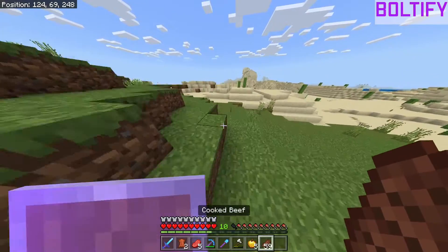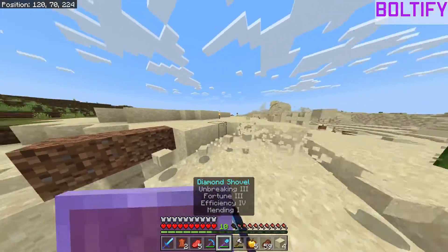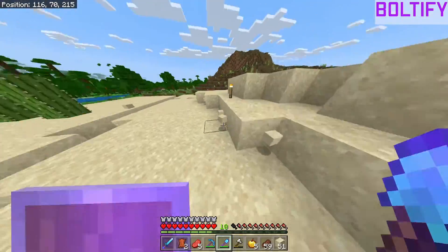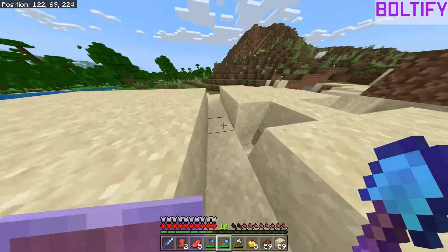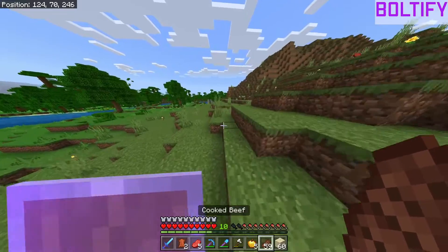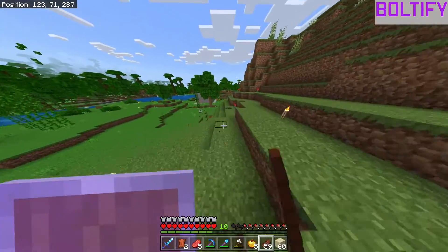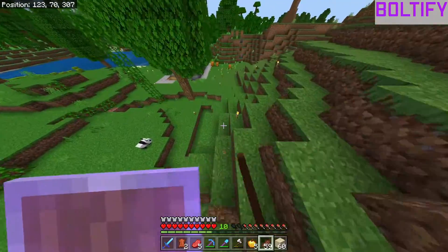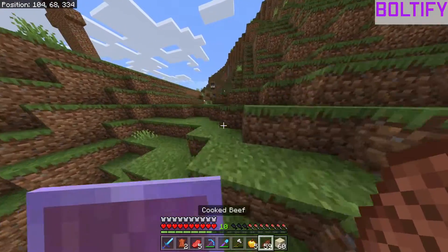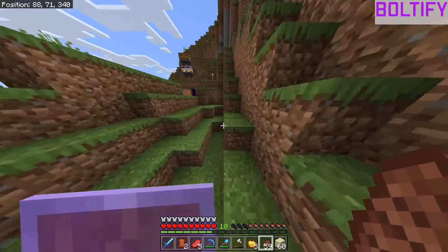I want to get at least 20 ender pearls before I start looking for an end portal, because I just like being safe — having 20 ender pearls is about as safe as you can get going to the End. We're going to get a bunch of sand, both for TNT and just because it's good to have sand, especially with a cartographer. The specific reason I'm going to the nether in this episode is to get netherite, so I can start on netherite gear, swords, and armor.